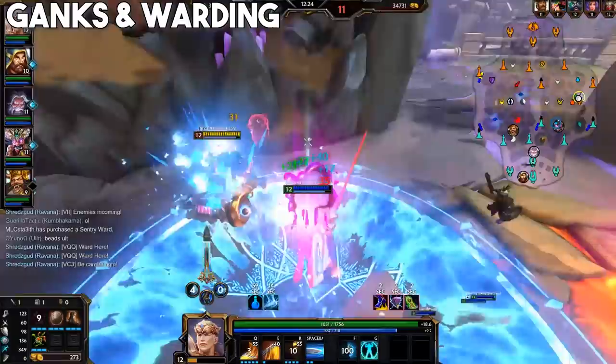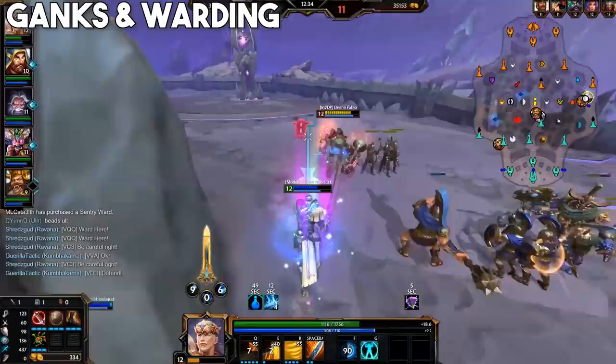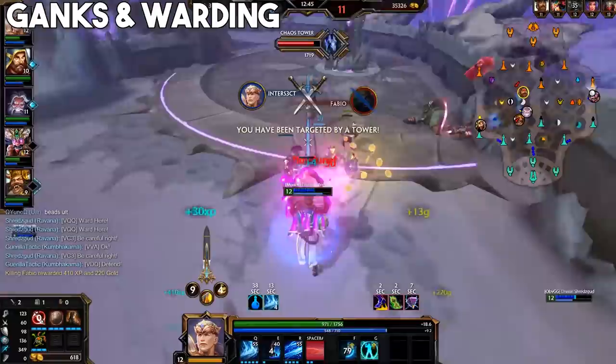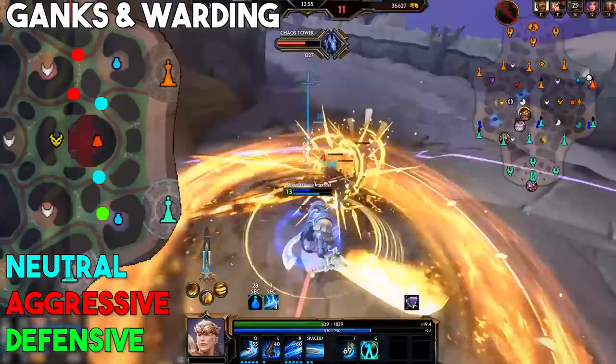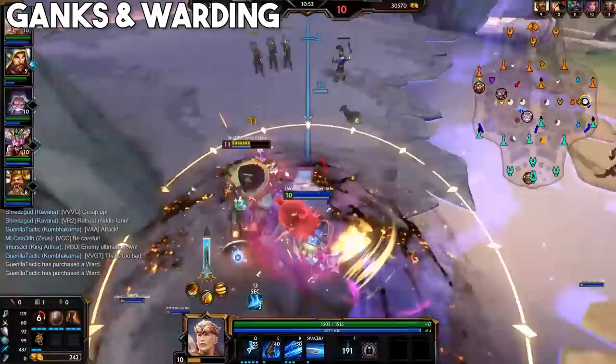Alright, next up — warding and ganks. Ganks can happen at any time and in any situation, not just because you're winning lane and the enemy jungler has to come over. Even if you're even or losing lane, you still need to be wary of ganks, both from the enemy team and from your own. I've seen too many solo laners that aren't paying attention to a friendly jungle gank and mess it up. Of course wards are your first line of defence. If you can see the gank coming a few seconds before it hits, you have a better chance of reacting correctly. Here are a few good solo lane ward spots that I like. The solo laner is usually the least likely to ward, but it is useful to have some up at all times if you can.